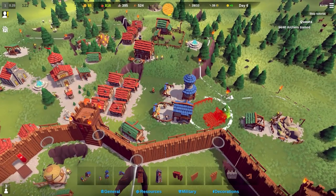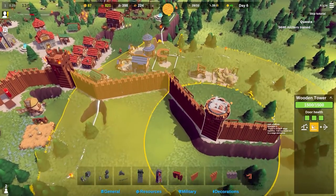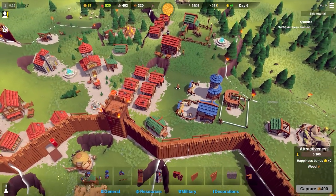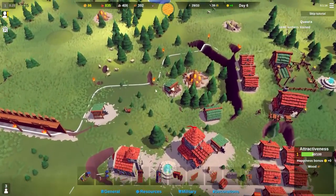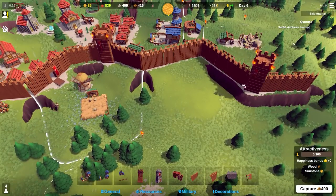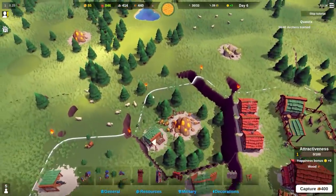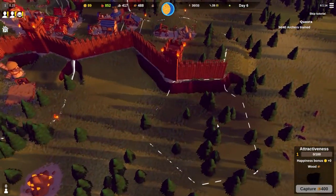I'm going to build a siege workshop, which will give us the ability to make siege engines. I'm going for a trebuchet most likely. A ballista fires a single arrow doing huge damage to one target, whereas a trebuchet will be good for splash damage - I assume. We need more sunstone; there's sunstone back there and over here.